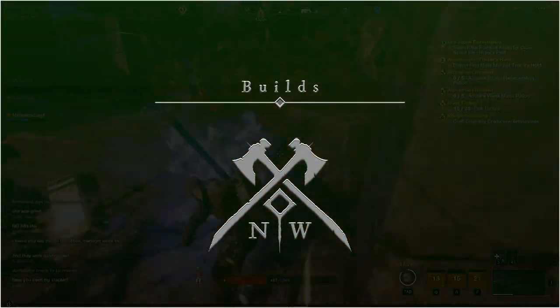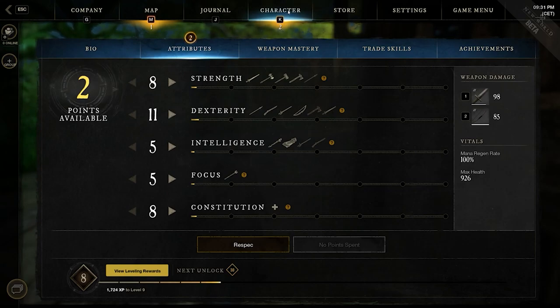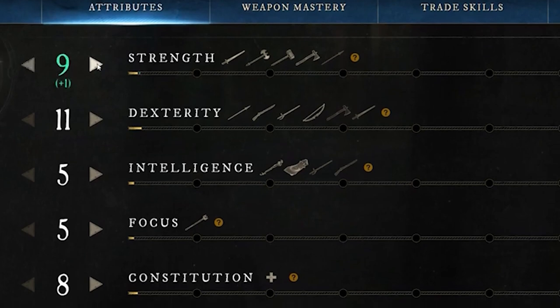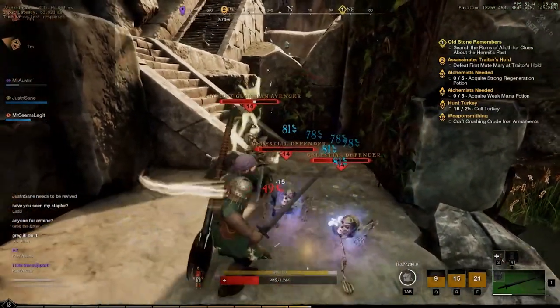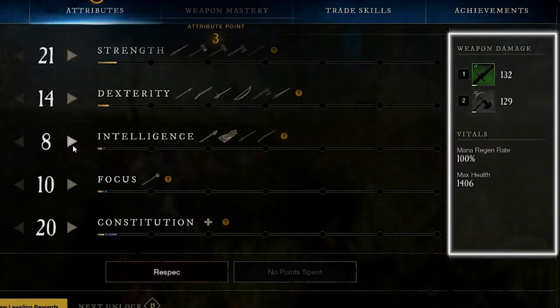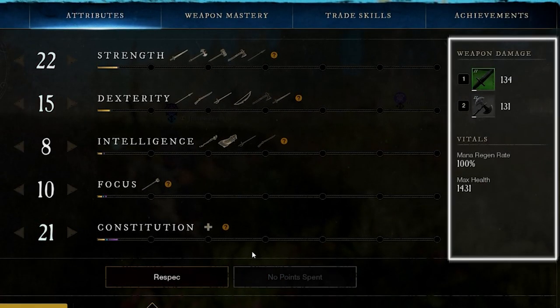New World doesn't offer classes the same way traditional MMOs do. Instead, there are five main attributes your character can acquire: Strength, Dexterity, Intelligence, Focus, and Constitution. These attributes affect your proficiency with your weapon's base stats. For example, leveling up Strength increases the damage you deal with a straight sword, or leveling up Constitution increases your health.